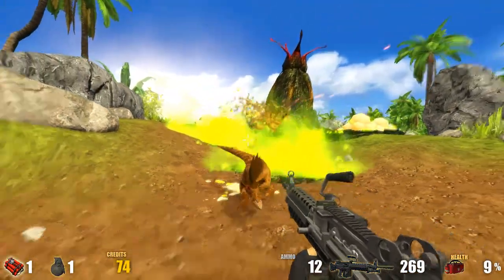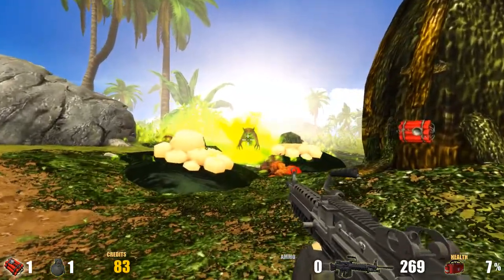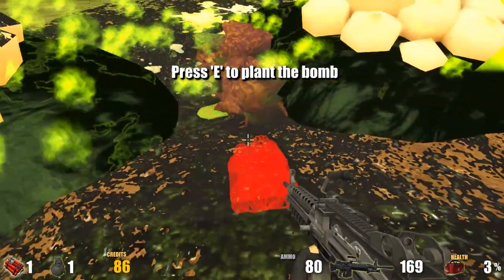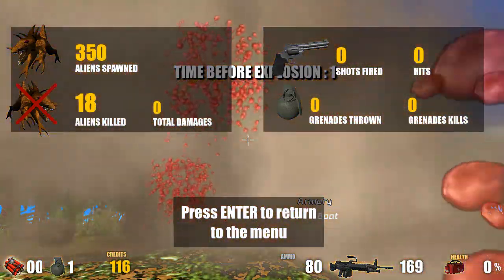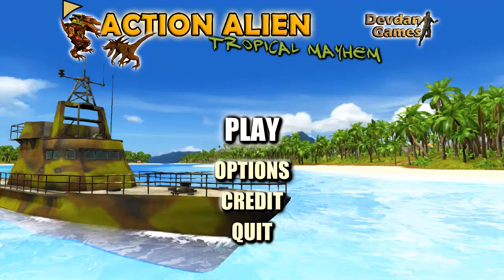Okay, I've got 9% health. Can I finish this before I die? Please die. Oh no! Ammo! Nope, we're not gonna make it. Three, two, one. No! We died as we planted the bomb! Nice! That was pretty awesome. This has been a very, very silly game that I enjoyed a lot more than I thought I would. Action Alien Tropical Mayhem — you give me unlimited ammo in that and I might actually be willing to play that again. So look into that, developer.